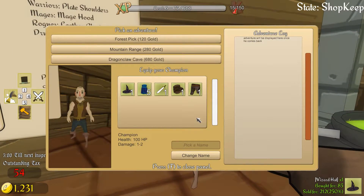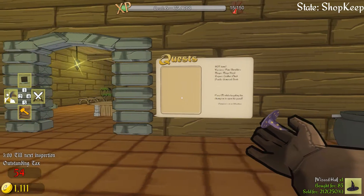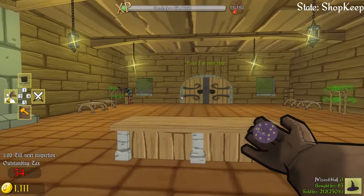When we press F we can equip him. We're not going to give him the mages' head, we're going to give him the sword. Oh, how do I actually do this? I actually gave him the right things. That actually upped the damage by a lot — that's nice. We can also pick a name, but I want you guys to come up with a name — you guys are going to name our champion. You can go on the forest pick for 120 gold. I'm really curious to see what it will actually bring back.